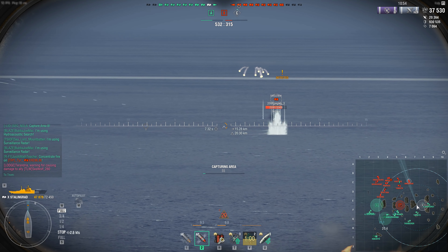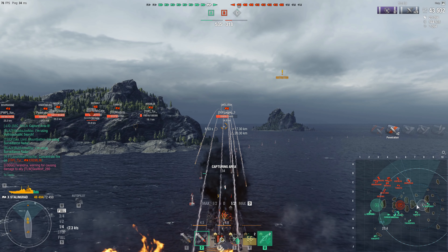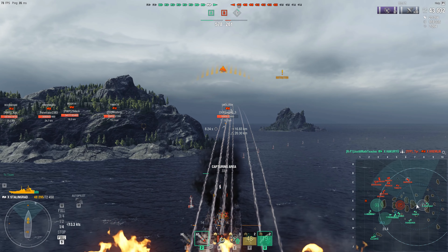But it's pretty well balanced. It's strong, don't get me wrong, but it's pretty easily pennable — not like the Kremlin where you have to catch the flat broadside to citadel. You can shoot it in its cheek from a fairly angled point and it will still get citadeled. The Kremlin has like this little strip that goes along its length, but the Sinop's citadel strip is a bit wider and you can easily get at it. So probably a lot of Sinops, Belfast and Cruza will probably come out of the woodworks. Belfast — not as strong as it used to be with its HE spam — but smoke and radar, that ship's going to be coming out a lot.